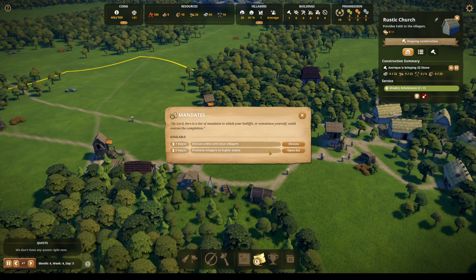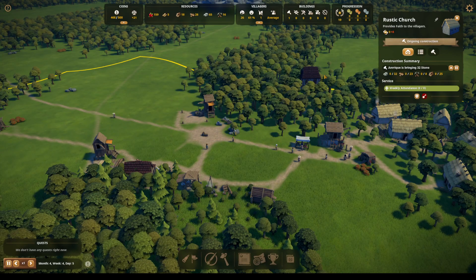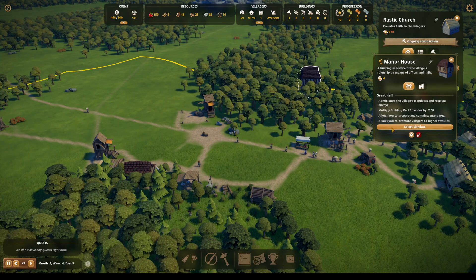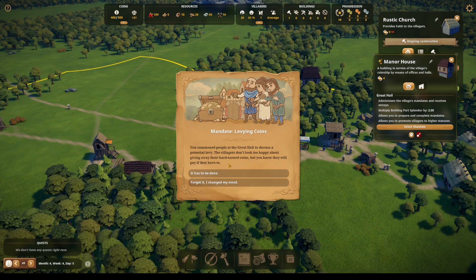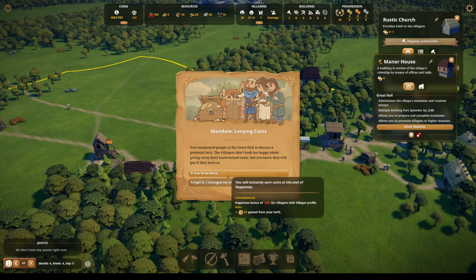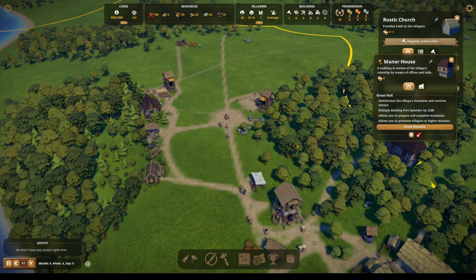Let's look at these mandates again — we can promote people. I thought we had to assign someone here, but I guess not. You summon the people to the great hall to discuss a potential levy — villagers don't look too happy about giving away their hard-earned coins, but they will pay if they have to. No, not yet.